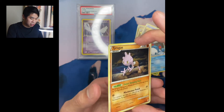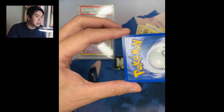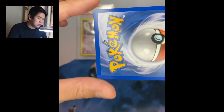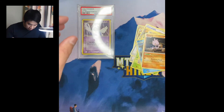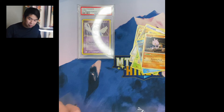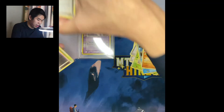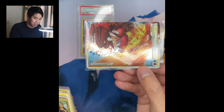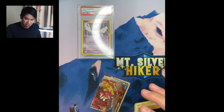Let's see the condition of this Tyranitar. It's actually - oh, there's a print line right down the back. So it's definitely not PSA 10. Right there, there's a print line, which is very unfortunate, but not a complaint. Cannot complain, because I have pulled such an epic, epic legend card. Look at that. That was awesome.